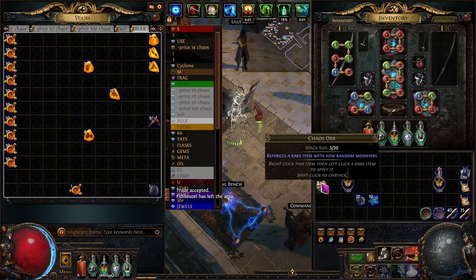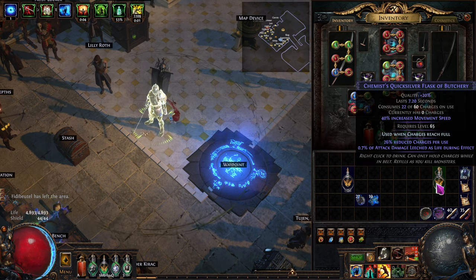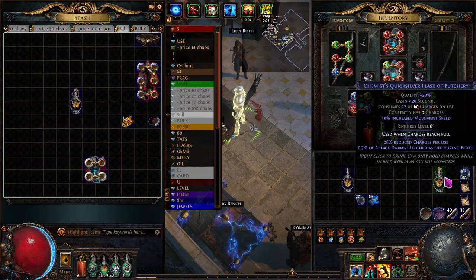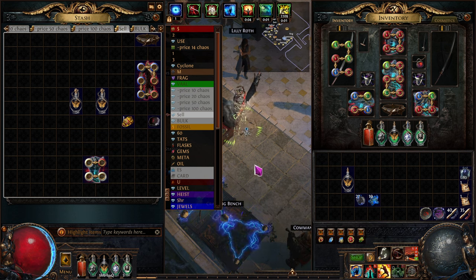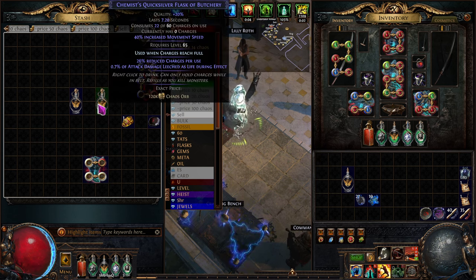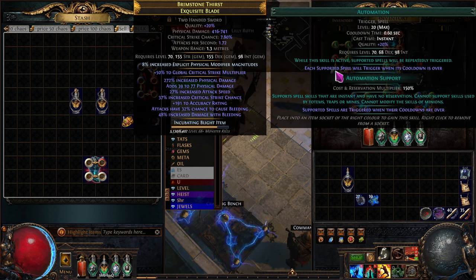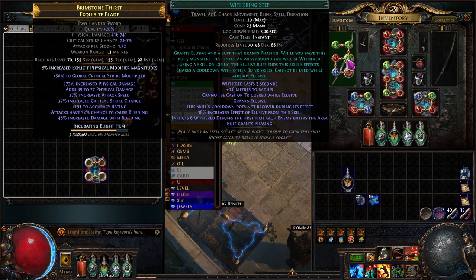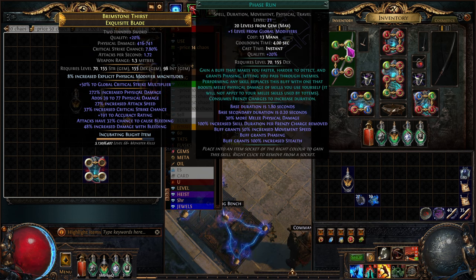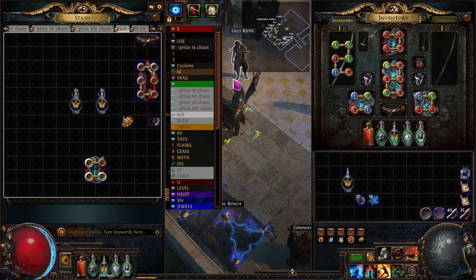Another quick 45 chaos sale — not a great price this league, but hopefully fixed next league. I'll list that last crafted one for 120 chaos. Now let me turn off that annoying automation: automation is life tap plus steel skin for the guard skill — you could use molten shell as well. Then withering step and phase run help me move faster, and phase run is quality 20 so it gives 10% increased movement speed on top. These boots with increased cooldown recovery rate reduce the cooldown so skills fire faster.